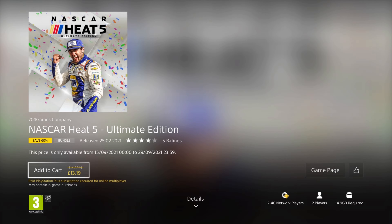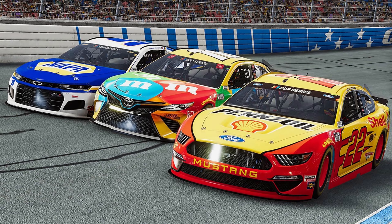We have a racing game next, NASCAR Heat 5 Ultimate Edition. It was released in 2021 so it's brand new, and it's on a 60% discount for the price of £13.19, which isn't bad, as this edition includes all 6 DLC, including the Jimmy Johnson pack, Tony Stewart content, and more.